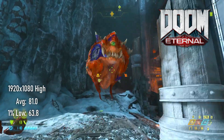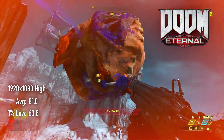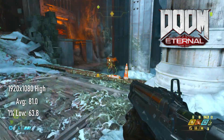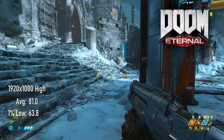Doom Eternal scrapes under the 4GB VRAM limit at 1080p high settings, and returns a quite excellent 81 FPS average. Even 1% lows stick above 60, even in some of the more hectic scenes, so a GTX 1650 should be considered an excellent option for this game.